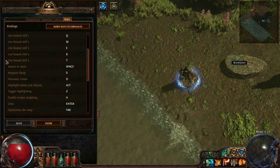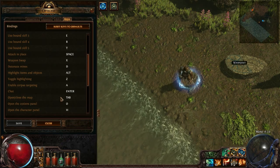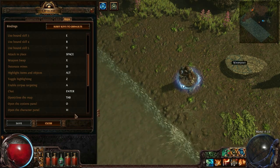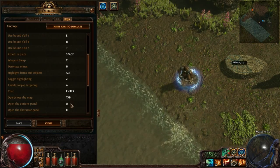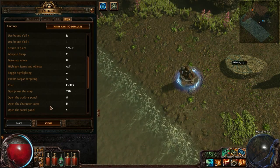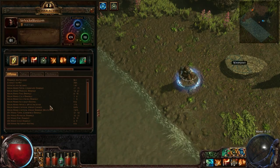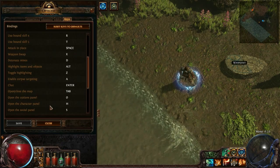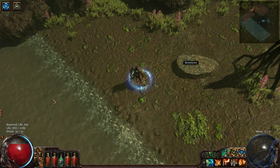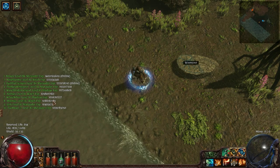Chat is Enter — that's basic. Open/close map tab: some people bind it to F12, but just keep it on Tab, because that's basically the general region for what you're going to do. Open options tab is O — I kept that. Open character panel was on C; I changed it to H, just because you go to your stash and character slot more often. Social panel, which is the friends list, is L. Open ladder panel doesn't seem to work unless you go into chat and type slash ladder.